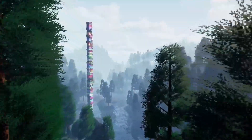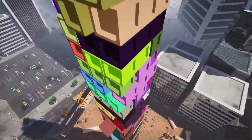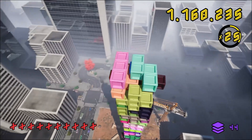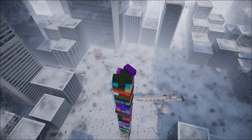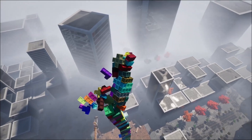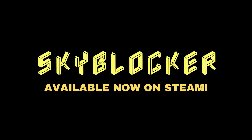But just before we get started, if you like what we do here at Pitchfork Academy, the number one way to support the channel is by picking up our new game Skyblocker, which is available now on Steam for just 10 bucks. It's a fun 3D arcade style puzzle game where you stack blocks as high as you can while battling the elements and gravity to try and earn your place on the global online leaderboards. But without further ado, let's take a look at these assets.